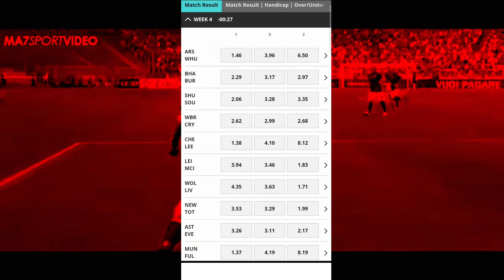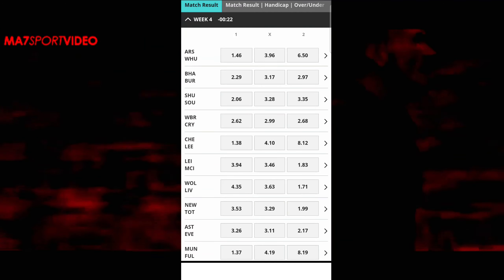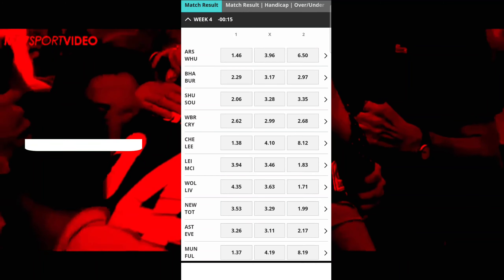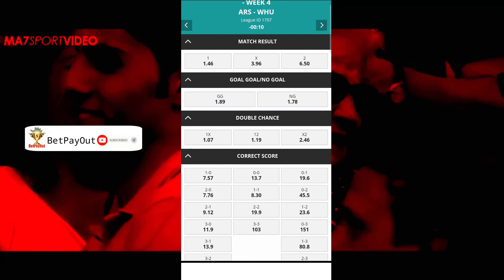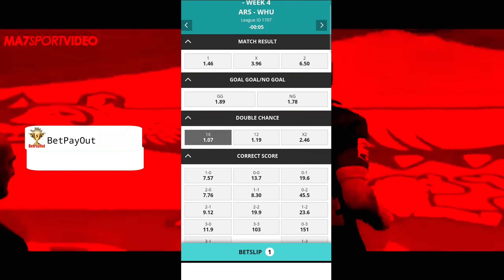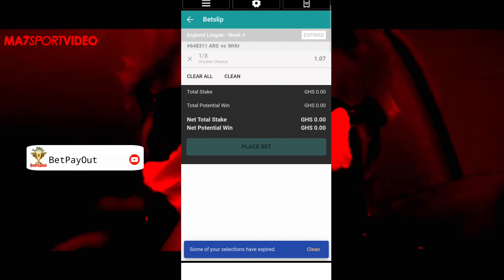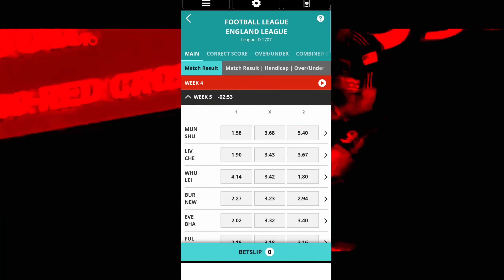Always pick matches with big odds. For example, the first match — the home team is giving 1.46 and everything is giving 6.50. You choose that match, go to Double Chance, give the home team the Double Chance, then place your bet and you should expect a win. This is a simple way to hack Betwee.